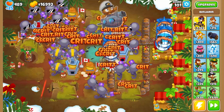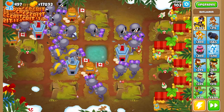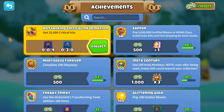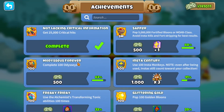Without Geraldo farming, the earliest possible round is 101 on ABR. It might be faster using boss events, but in standard game modes I think this is the fastest. And there we go — that was fast. It only took half an hour to get this achievement. Secret achievement unlocked. Probably one of the easiest secret achievements in the game.